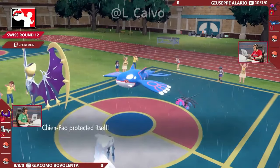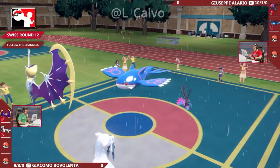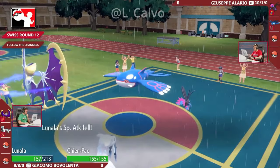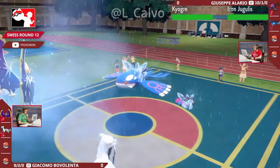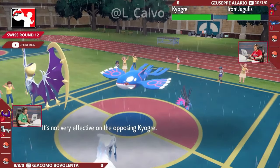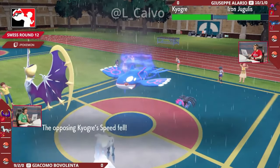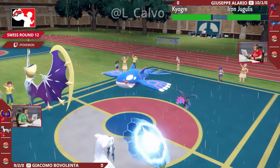We do see the Protect on that Chempow — not wanting to contend with any attacks turn one. A Snarl comes out, potentially breaking that Focus Sash on the Chempow and the Shadow Shield on the Lunala, as well as weakening those special attacks by one stage. The Icy Wind is going to be fired back in return from that Lunala, doing a little bit of chip damage to both Pokemon on Giuseppe's side and, more importantly, reducing speed by one stage.